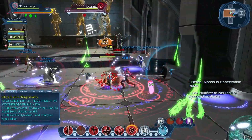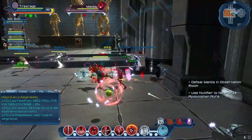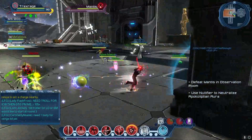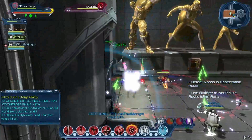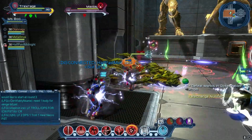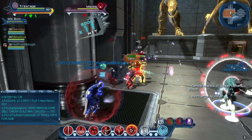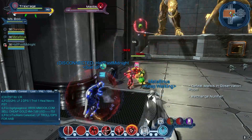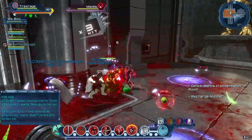Just to point out, our DPS is out — he disconnected with a link dead issue — but the damage is still pouring in, it's not bad. As for Mantis himself, he is a hand blaster user and he will lunge randomly at anyone in the group and try to do a melee attack, so you need to roll out when he gets near you.